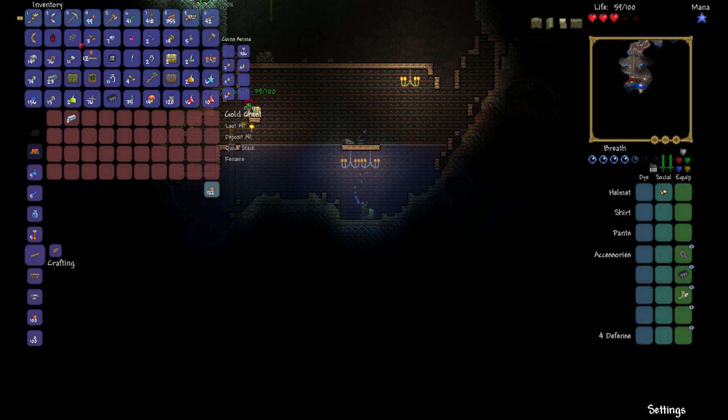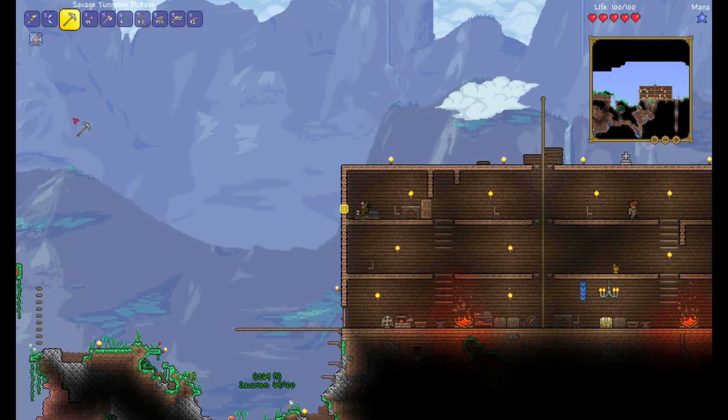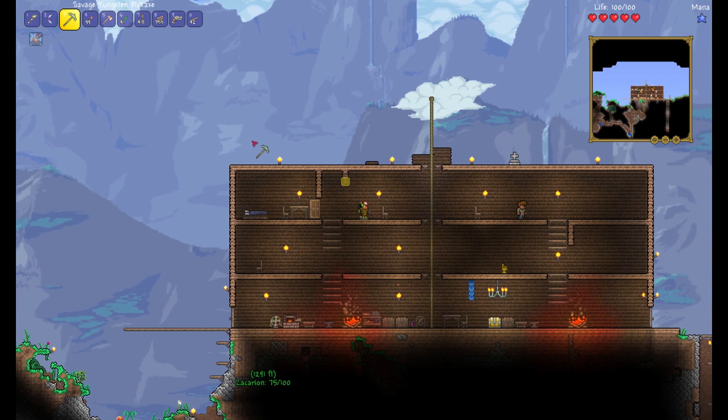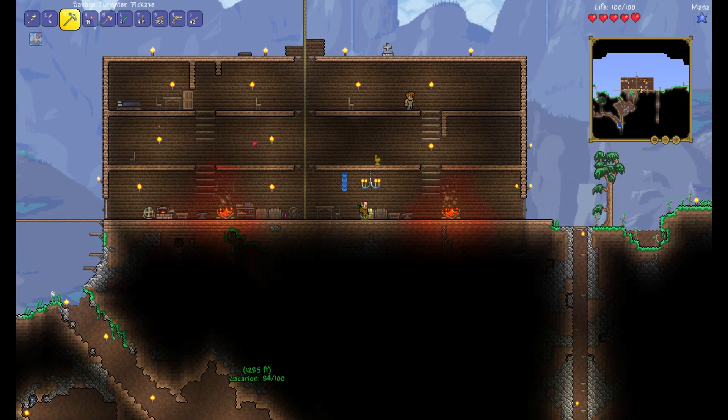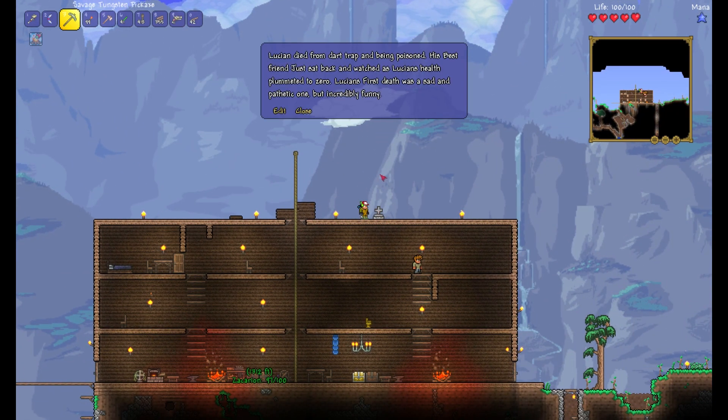I'll go with left. Just because you want to make me drown? I got Hermes boots — damn! What's in yours? Platinum bar, boomerang, and flaming arrows. The boomerangs are good too. My inventory is so full I'm gonna have to trash some tin ore. It didn't even give me a warning. At least pick up your gold and mine the chest. Lucian died from a dart trap and being poisoned — his best friend just sat back and watched as his health plummeted to zero. Lucian's first death was sad and pathetic.